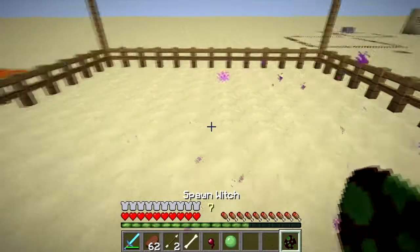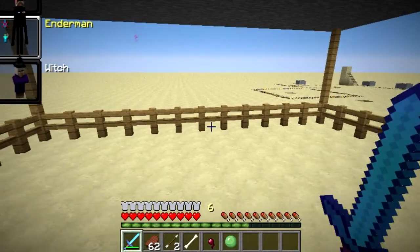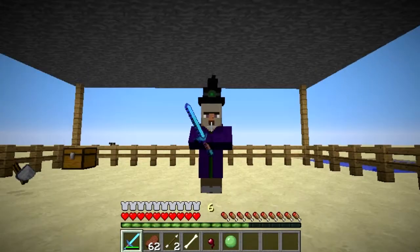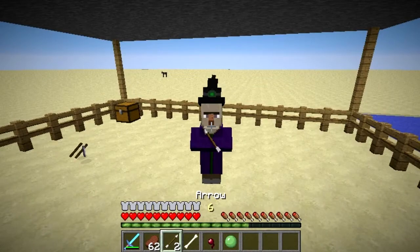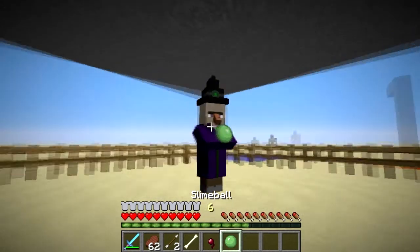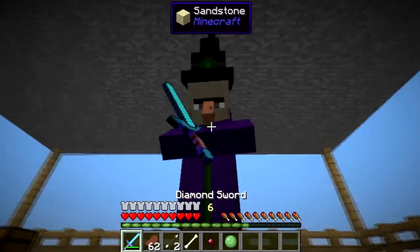We got the witch now. The witch — nothing really special. Now this looks really weird. Steak, arrow, bone — whoa, that's a big bone — spider eye, slime ball. And apparently when I'm holding something, my nose goes up.